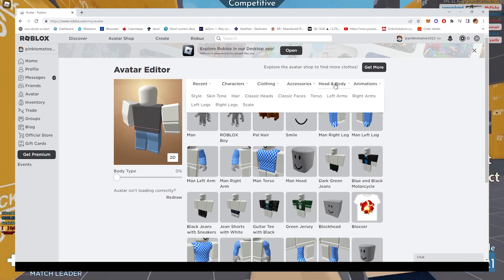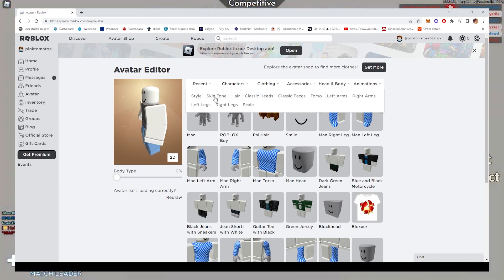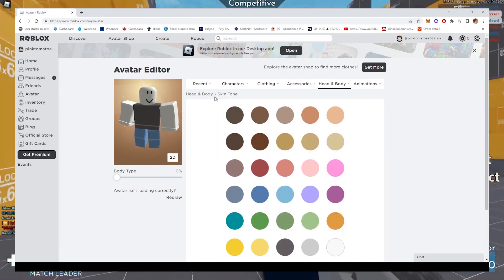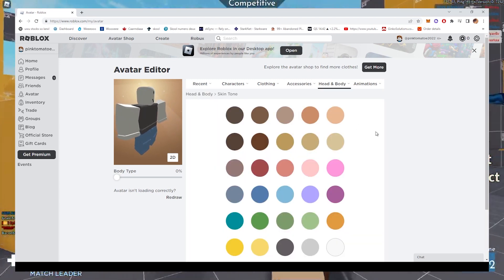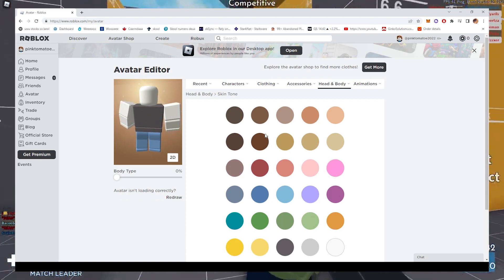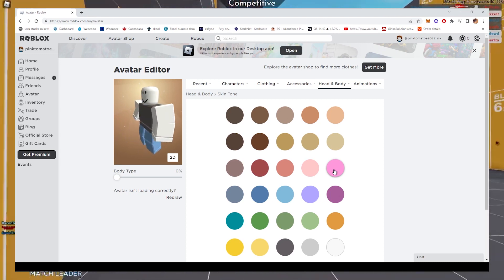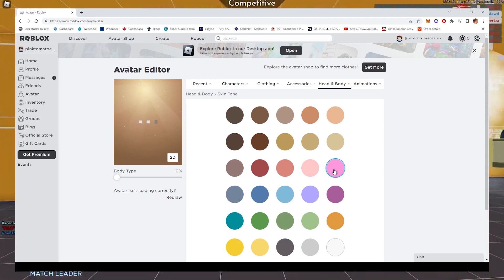Now we need to go to the tab that says 'Body.' Click on it, and then click on the text that says 'Skin Tone' under Appearances. A bunch of colors are going to pop up — just ignore them. What we want is this pink color. Now your character should be looking like a pink tomato, which is why this glitch was named Pink Tomato.